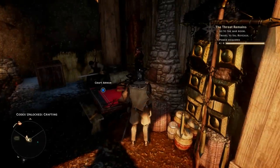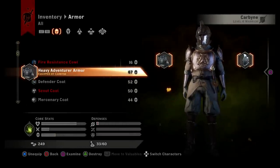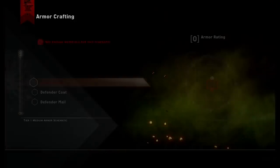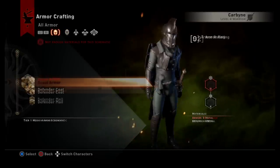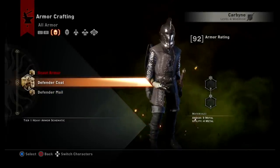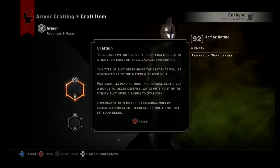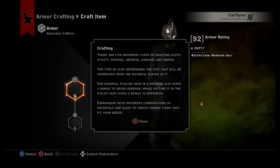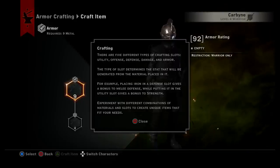In my inventory the armor I have on now is only 67 armor rating, so what I can craft here is much better than what I currently have. I believe I found this schematic out in the wilderness — you want to do a lot of exploring because you'll come across schematics. There are five different types of crafting slots: utility, offense, defense, damage, and armor. The type of slot determines the stat regenerated from the material — for example, placing iron in the defense slot gives a bonus to melee defense, while putting it in the utility slot gives a bonus to strength.